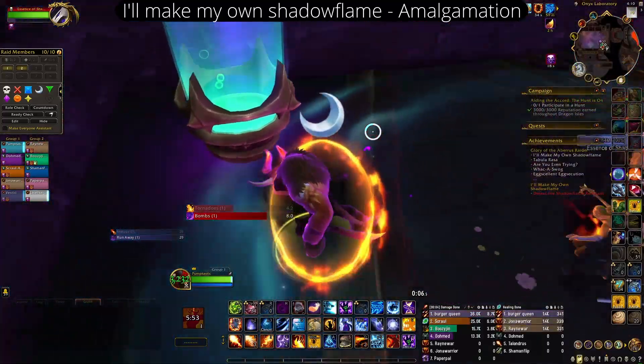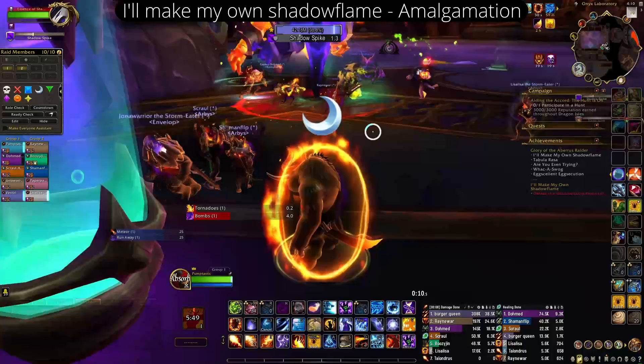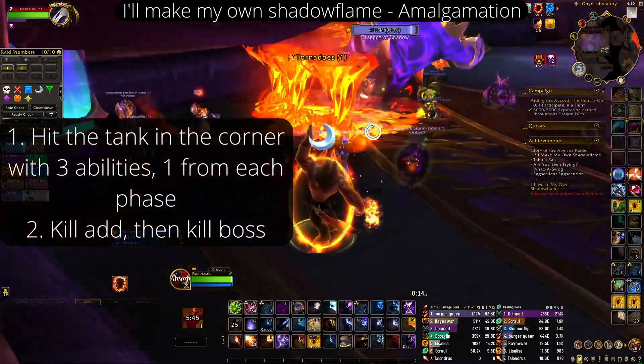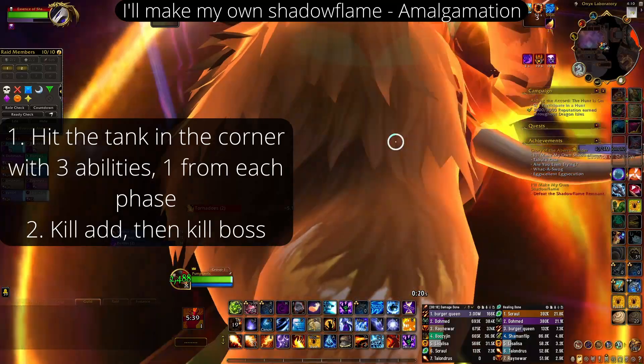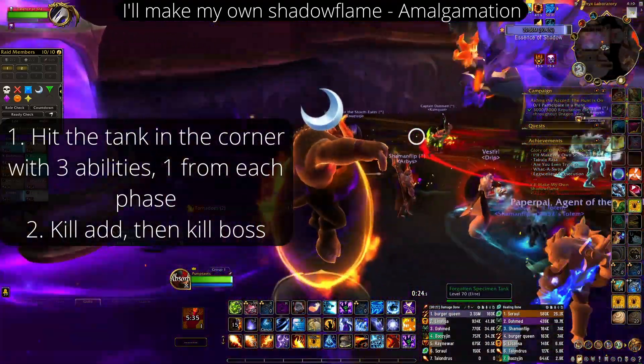Amalgamation is very simple and straightforward. You're going to have this vial get hit by three specific abilities, one for each phase. Here come the Shadow Bombs — the Shadow Bomb is one of them. You need to have one of your Shadow Bombs land on top of this little tank. You can see the tank changes visually when you hit it, so you know you can move forward.